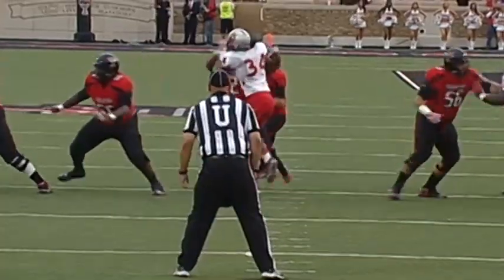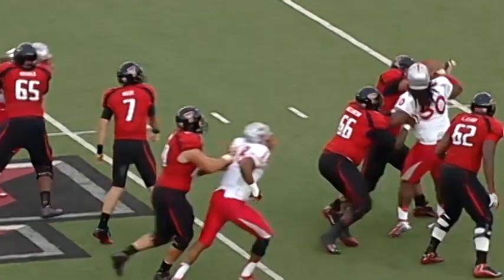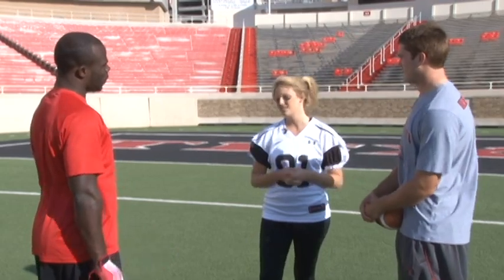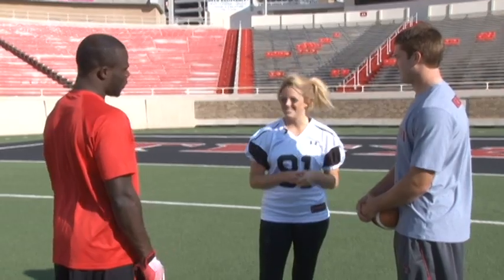First attempt — movement on the defensive line, they get back to Owen. The throw goes left side to Eric Ward. Touchdown, Red Raiders. Seth Daigie threw a rope to the end zone. I want to know what it feels like to catch a touchdown from the one and only in Jones AT&T Stadium.